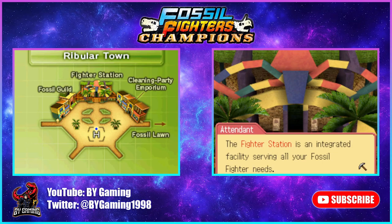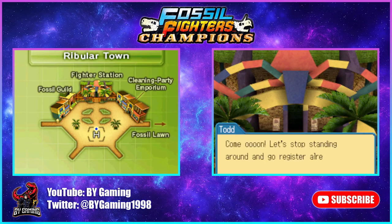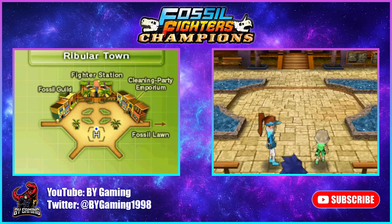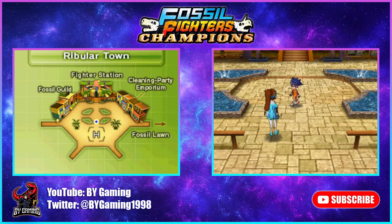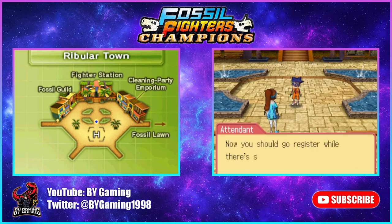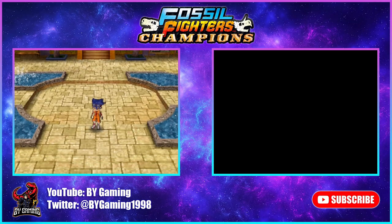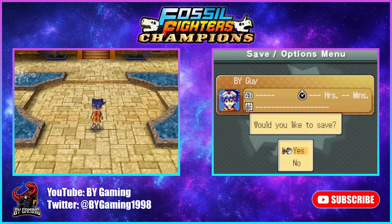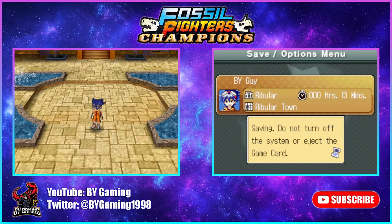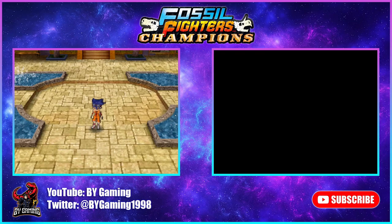The fighter station is an integrated facility serving all your fossil fighter needs — it has a cleaning room for fossils and is also home to a fossil stadium where fossil battles are held. We register as BY Guy, confirmed through the preliminaries. Stella, the staff leader here on Ribular Island, greets us. We just made it in time. She's going to start the tour in the most important place. We save the game at 13 minutes in, then head to register officially.